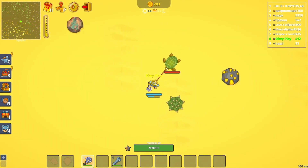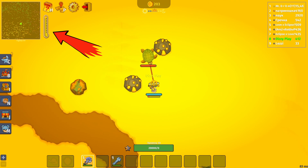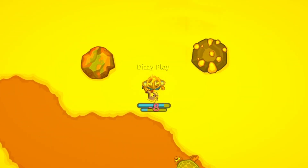The Desert Biome is the hottest in Dynas, with unique mobs, resources, and events, and therefore it has its own temperature indicator. Once the temperature reaches its maximum, the player will start taking damage, and if they don't escape in time, will die.